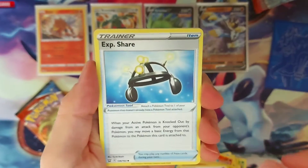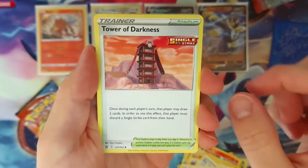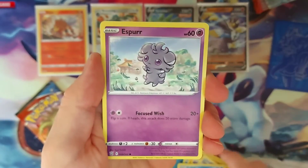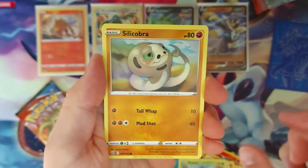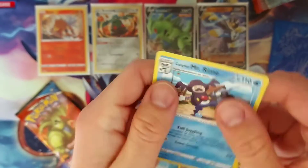Psychic Energy, Experience Share, some card, Tower of Darkness, Rolycoly, Frillish, Espurr, Blipbug, Silicobra, Reverse Holo Spoink, and just a Mr. Mime.